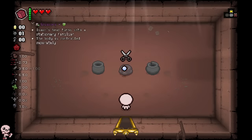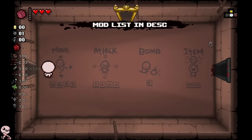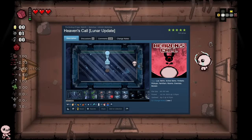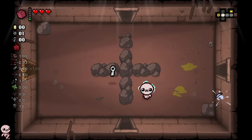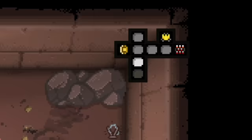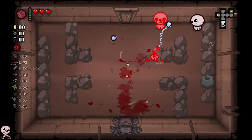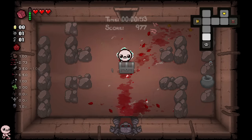Starting in basement one with a treasure room right above me. Today we're doing something a little different — I was browsing the workshop and found something called Lunar's Call: tainted planetariums, lunar packs, mega devil deals, all this cool stuff. I wanted to try it out. You may also notice the map looks kind of weird — it just looks really smooth. It's because on the workshop page they recommend you have this map mod on, which makes it really smooth.